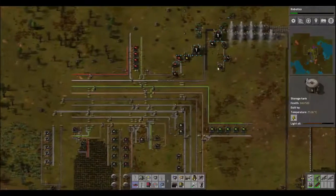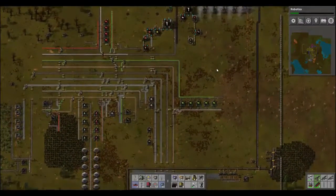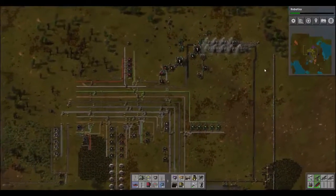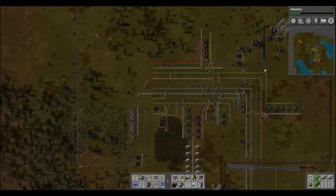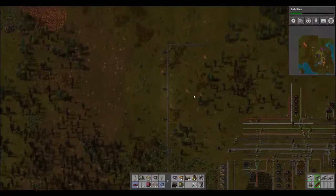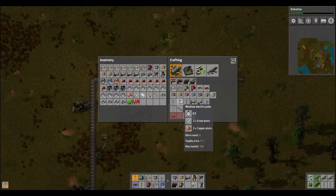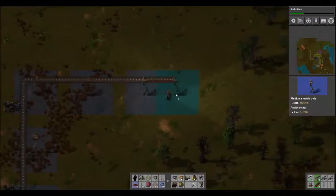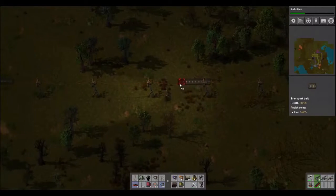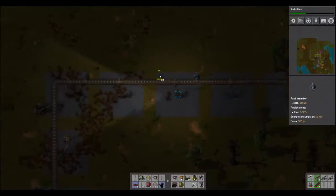I think that ought to be enough. We only have to run it over to about where this wall is, so it's not too far. I'm gonna grab more belts while we're heading back out there, and we'll take belt travel — no better way to travel than the belt. Get a bunch more of these electric poles. That's far enough. I'm gonna do it on the corners.